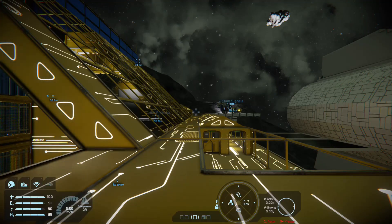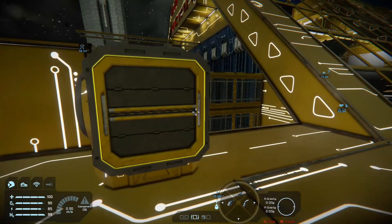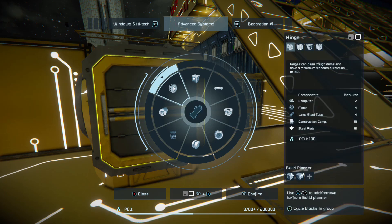So firstly, as you can see, this is the hinge. If you're confused on what it is, you will find it in the Advanced Systems — it's that one there. You have four types: you've got the hinge, a hinge part, another hinge part, and a fourth type.